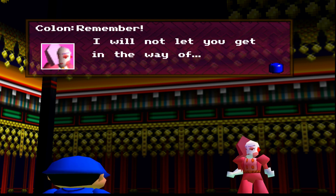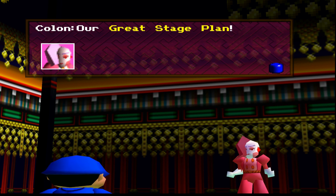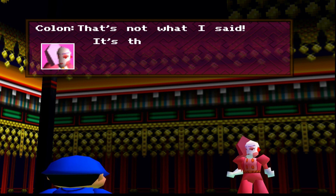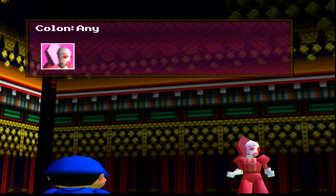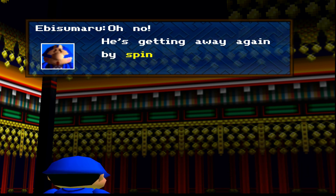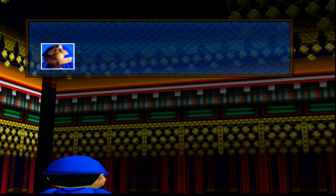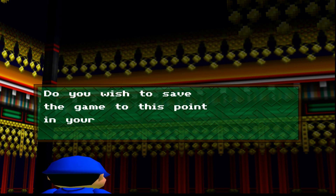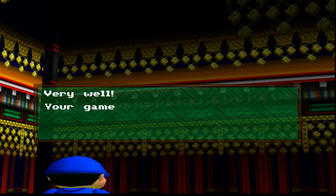Remember, I will not let you get in the way of our great stage plan. What's a gorilla steak plan? That's not what I said — it's the great stage plan. Anyway, don't come to the Chukoku region, no matter what. Oh no, he's getting away again by spinning himself. But first we must focus on getting to the Chukoku region. Kind of flat but silly humor — but I enjoy it.